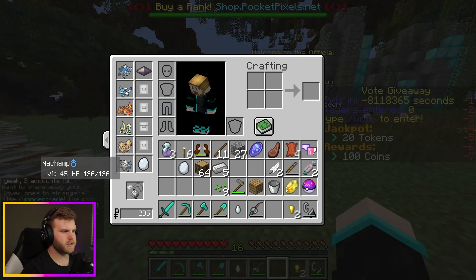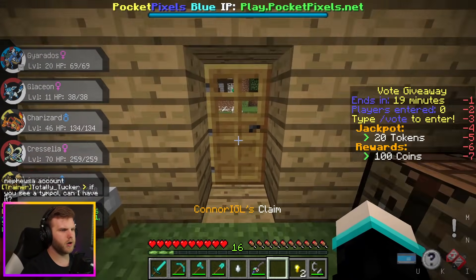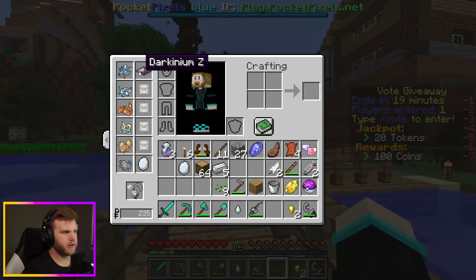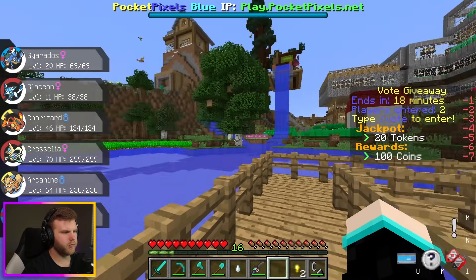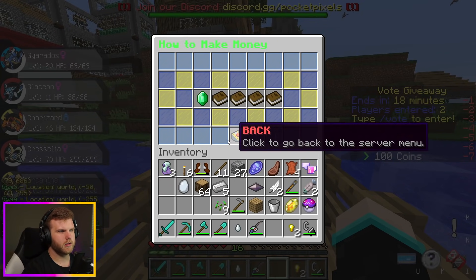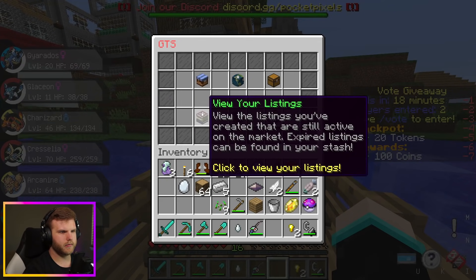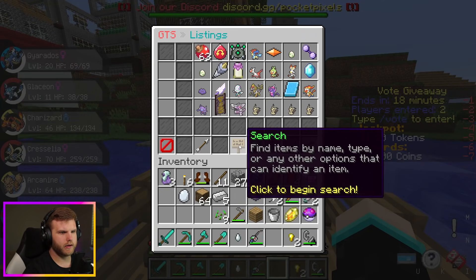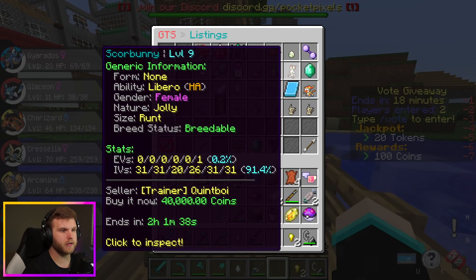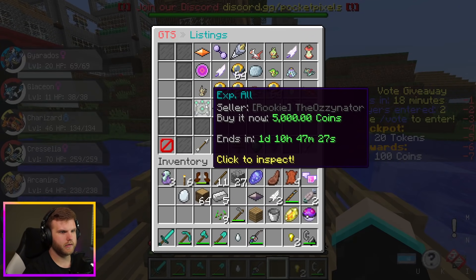I have Gyarados and Glaceon — I just need one more Pokémon. Let's go home and find another Water-type. Let me check the GTS. Someone's got a level 79 Palkia for 50,000, a Scorbunny for 40k — people have crazy money. I can't do anything about that right now.